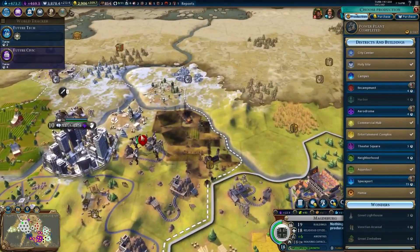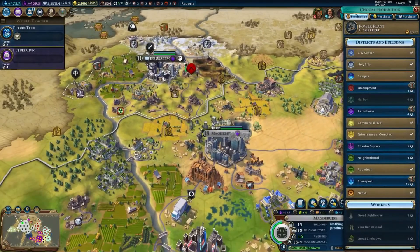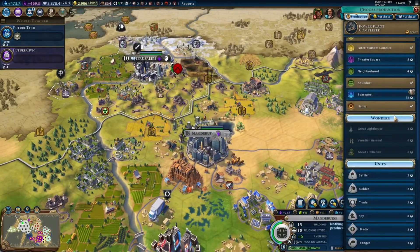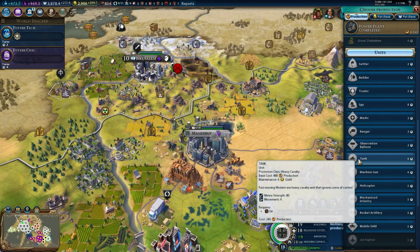So what's going to happen in Jerusalem? They got barbarian problems - we should probably kill this, actually. So over here in Magdenburg, how long would it take us to build something? Tank in four turns, infantry in five. Yeah, let's build a tank.